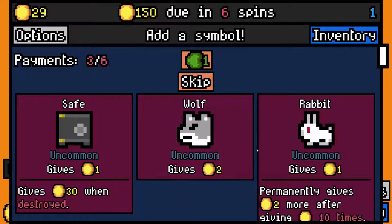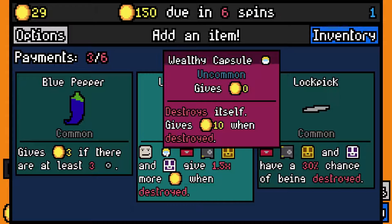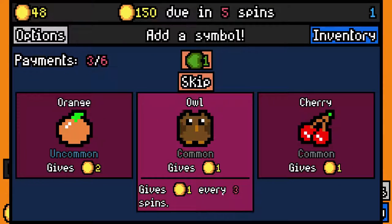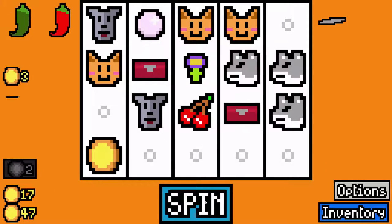I'm going to reroll my rewards. We got another wolf, a rabbit, and a safe. What breaks the safe? Keys. I'm going to take another wolf. Blue pepper — we got a lock pick. A lock pick gives a 30% chance of destroying lockboxes when they show up. Looting glove gives 1.5 times but we don't have anything to destroy, so let's take the lock pick. We're going to skip several more — we're not going to fill our board up with detritus.